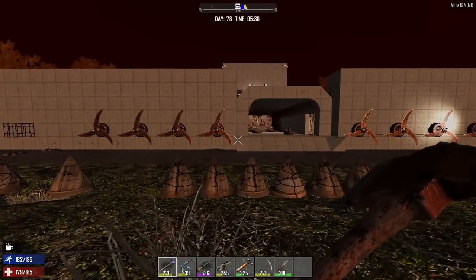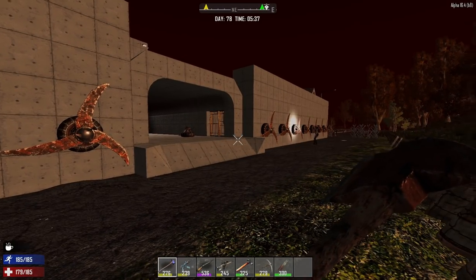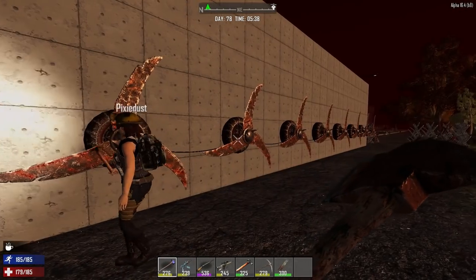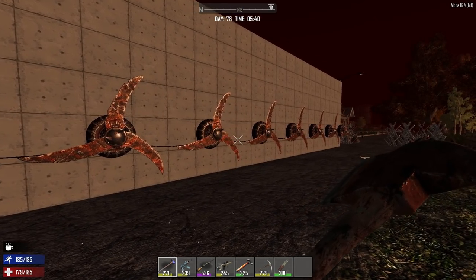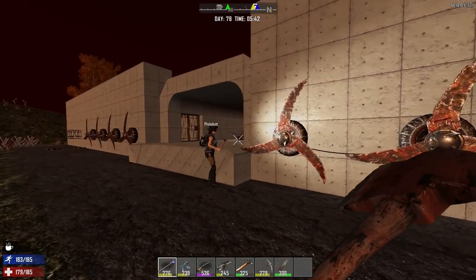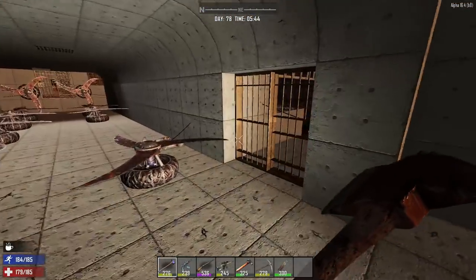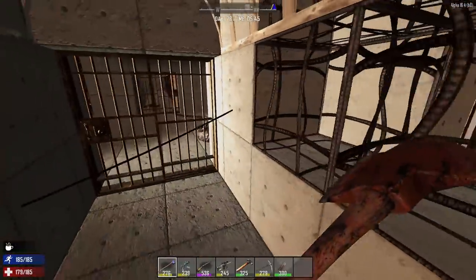The outer defenses mentioned in the last episode are going to be these blade traps. These ones here are currently wired up but not working yet. They're all going to be tandem connected, and then run to a generator built into every courtyard. Just behind this courtyard, you can see the wire that passes through.